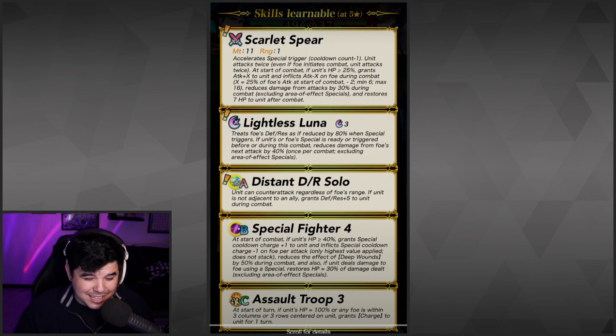He has a new special: Lightless Luna. The absence of light is darkness. Lightless Luna treats foe's defense and res as if reduced by 80% when special triggers. If unit's or foe's special is ready or triggered before or during this combat, reduces damage from foe's next attack by 40%. That's really good. His A skill is Distant DR Solo — unit can counterattack regardless of foe's range; if unit's not adjacent to an ally, grants 5 defense and res. He has Special Fighter 4 and Assault Troop, so he's going to be a pain with that ridiculous movement on an armored unit. I'm going to say this kit looks pretty dang good — he's got tons of damage reduction between his special and his weapon.